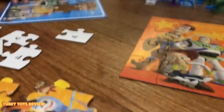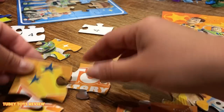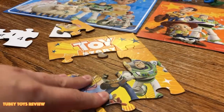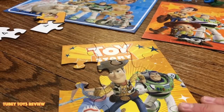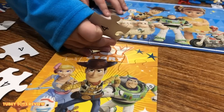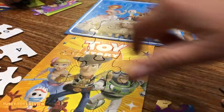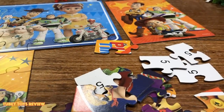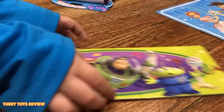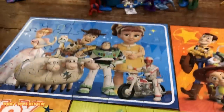Number two's done. Number one's almost done. This is number three — it's cool. Pretty easy to put these together. Number three's done. Number five — awesome job! What a great puzzle. A little like carpet for them. Looks like a good-looking puzzle.